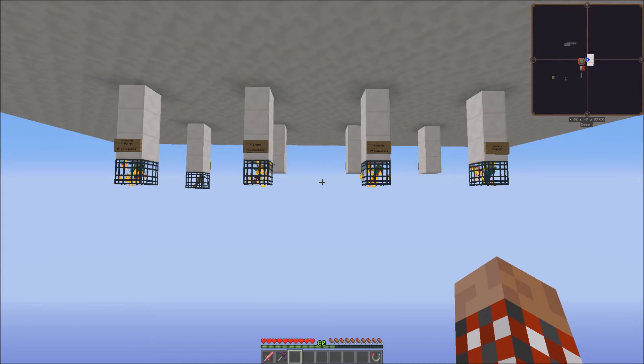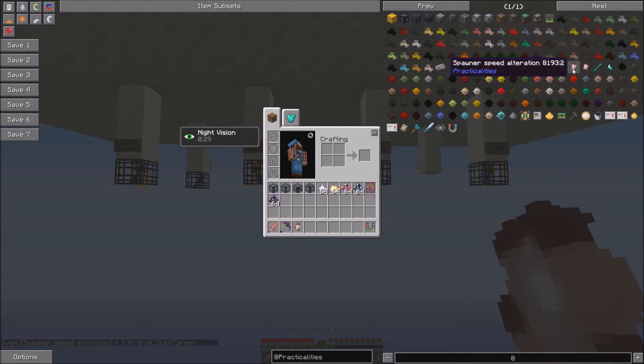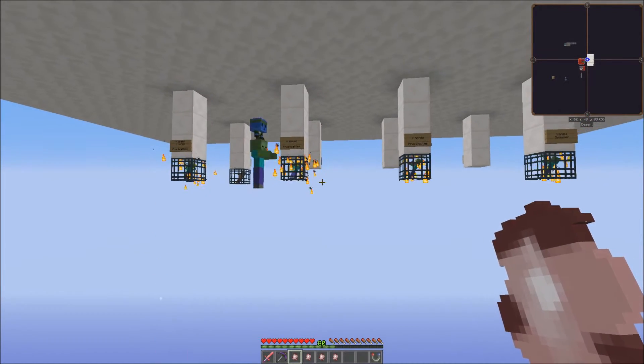Looking at these four spawners here, there are ways to upgrade them using Practicalities. Each of the various mobs have a soul aspect, and as you kill them you will occasionally pick them up. You can combine them into a soul, and then using those souls and other materials, you can create alterations for the spawner. I'm going to concentrate mainly on the speed alteration and the horde alteration. The third one is the range, which allows the spawner to spawn mobs from a farther distance, but for right now we don't really care about that.